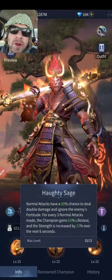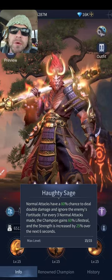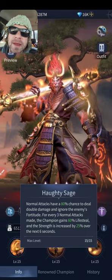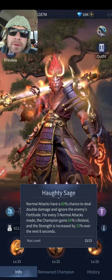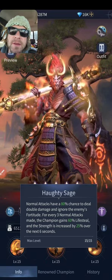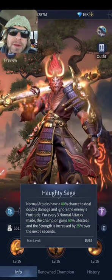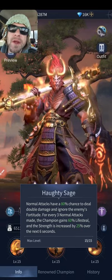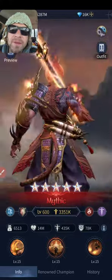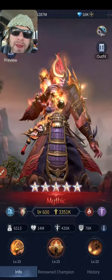You're going to want Agile on him and make him attack really fast — of course Brutal too, anything to boost those normal attacks. For every three normal attacks, the champion gains 60% life steal and strength is increased by 25% over the next six seconds. That's a pretty good duration, and since it triggers every three normal attacks, it should technically be on him non-stop if he's attacking fast enough. His crown lights up — he gets a golden crown whenever that procs, which looks really cool.